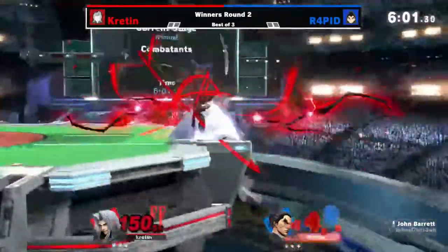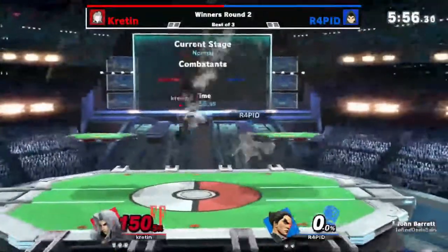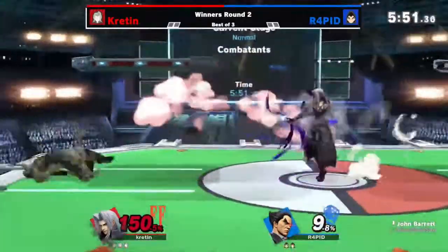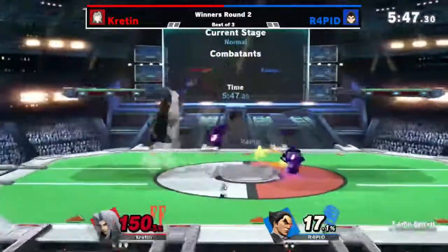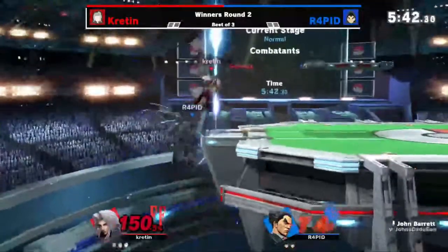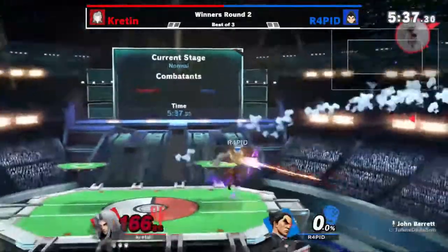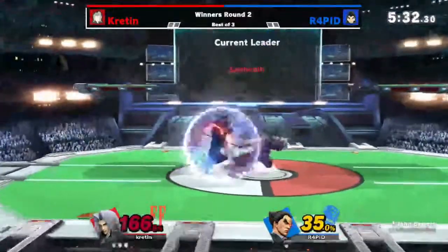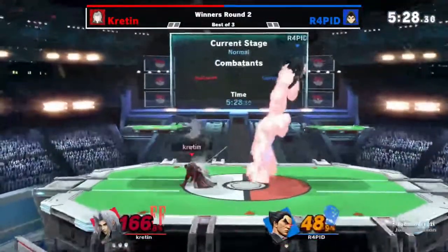It gets up aired! Kretin takes the first stock but is at 150. As a very light character, any hit should kill here or convert into one at least. Kretin is going to try to get a lot more damage on first — that's a shield break, this is huge. They're going to knock away first though. Those orbs were a bit of an issue. Down air is going to take the next stock and that is a zero to death. Kretin playing incredibly well, not letting the failed shield break do anything bad — 35% from a single counter.